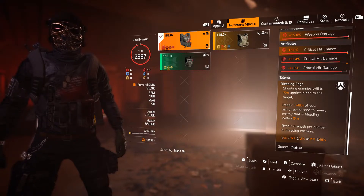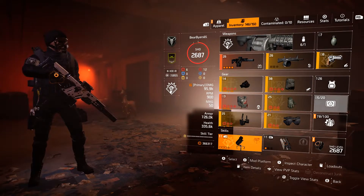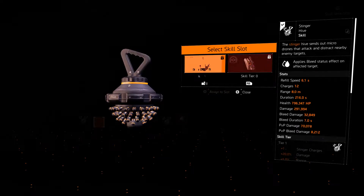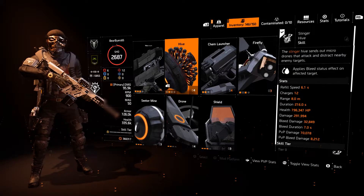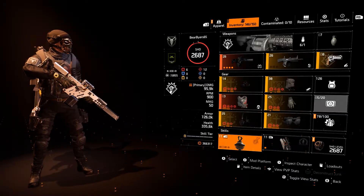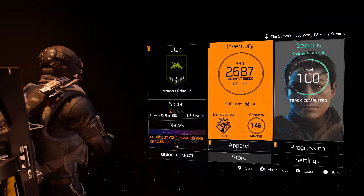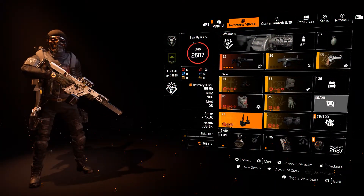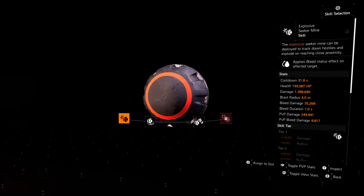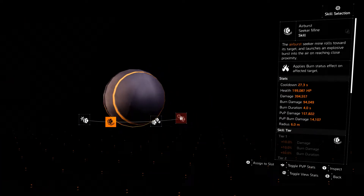When we really work this and have a bleed hive out and a seeker mine causing bleed, and we get within the whole gaggle of that bunch, it is really making this very effective.